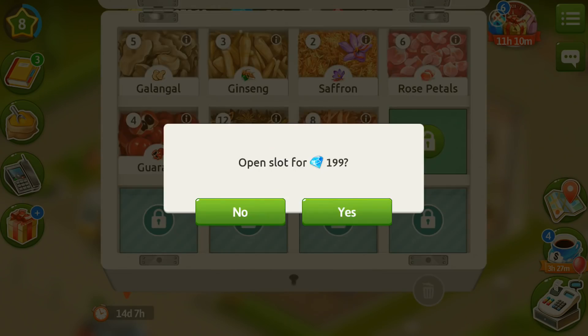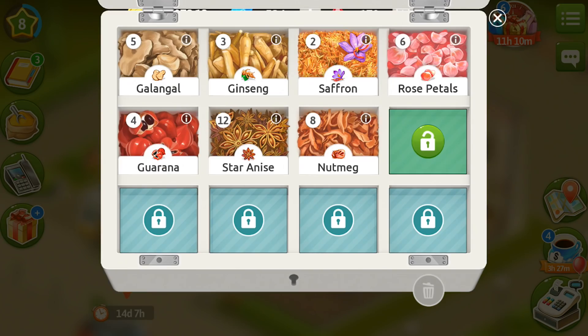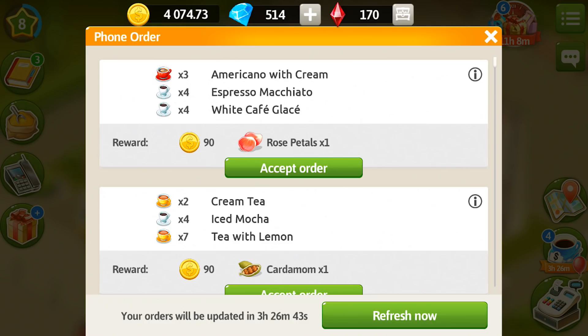Anne gives you two simple gifts a day, but you need to expand your spice box — this is the very thing on which you should spend your diamonds first of all. Expand your spice box because later you will be able to serve special orders which will bring you even more coins. When you have enough slots open in your spice box, you can start buying gifts from Fernando — buy all four gifts from him straight away because it's a really good boost. Phone orders also bring new spices and you can even refresh them for 10 or 20 diamonds, though it's better not to do it at initial levels.